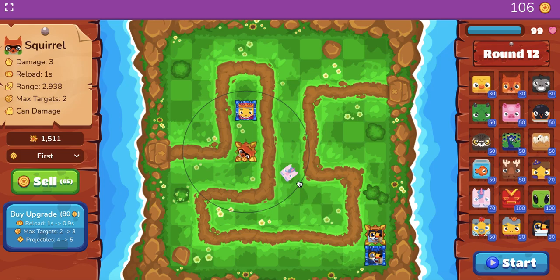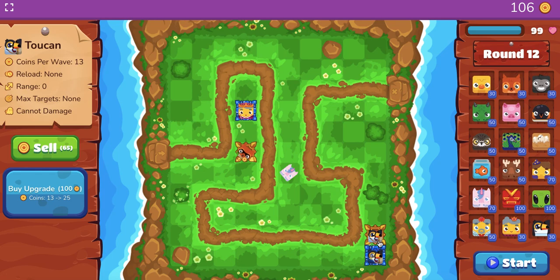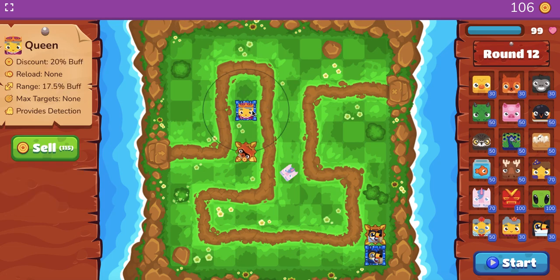You go back and forth, and then prior to round 6 — this is super important — there are all these blukes that come out really fast. Make sure you put a unicorn down here to kind of cover and hedge your bets. Because I added another toucan here, all before round 12, I was able to buff up this queen in two turns — all before round 12 when the ghosts come out.